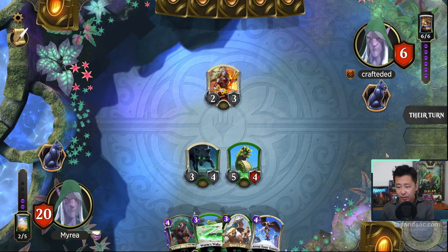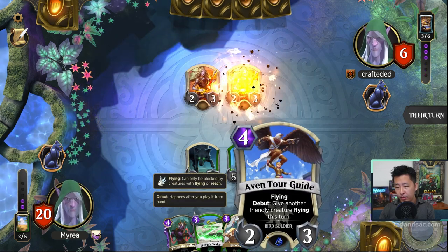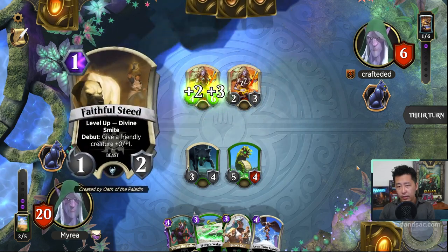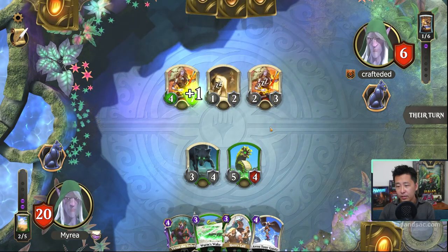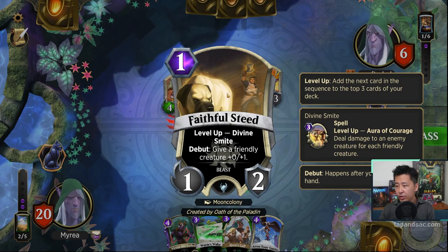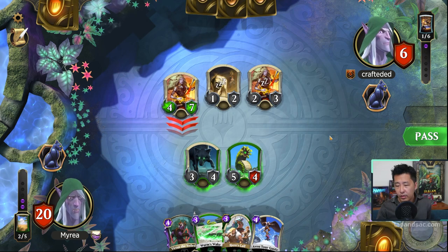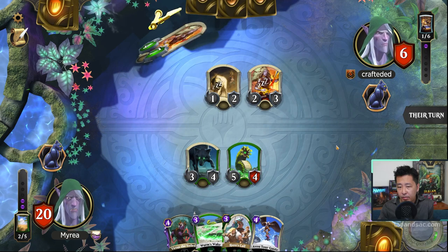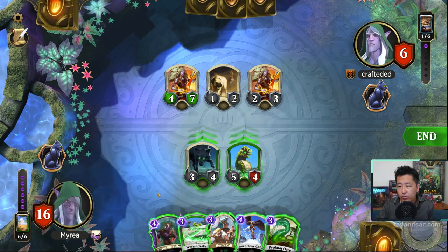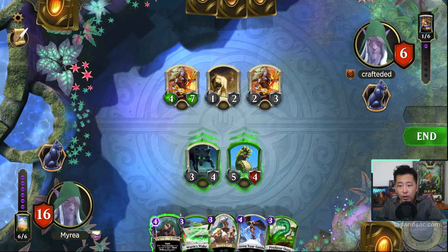We're down to 6 life. Even-Torga might be useful here — we could give one of our creatures flying. Next turn at 6 mana we can cast Hero's Call and Worm's Wake. The opponent casts Level Up — Debut: give a friendly creature +0/+1 — and gets Aura of Courage. They attack with a 4-7, which doesn't make sense to block. We consider Virtus the Veil with Sneak — we could win if they don't get rid of Virtus. So let's go for it: cast Virtus, don't attack because of the 4-7, and just pass.